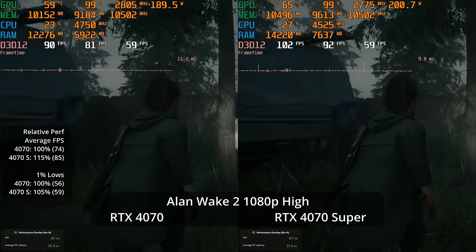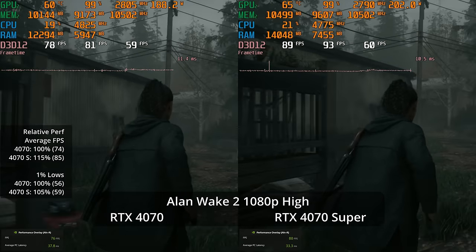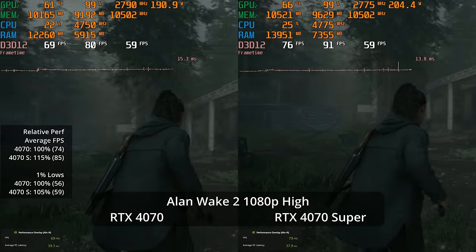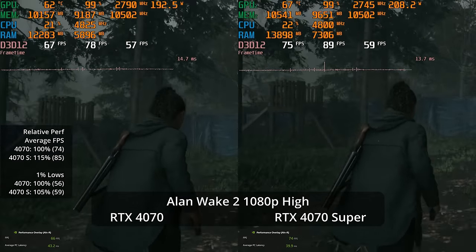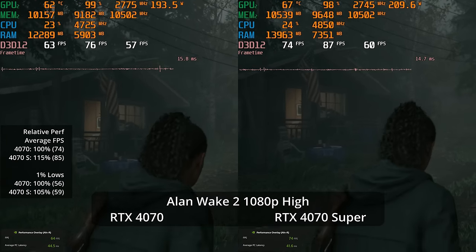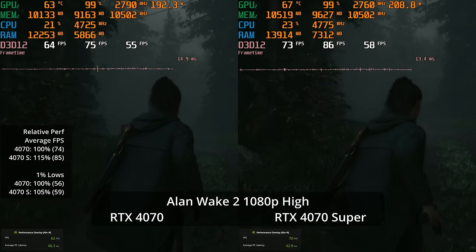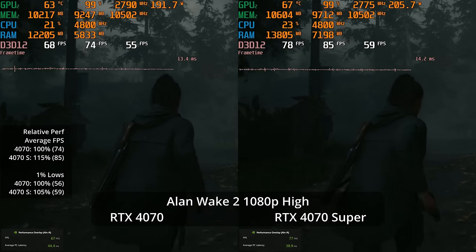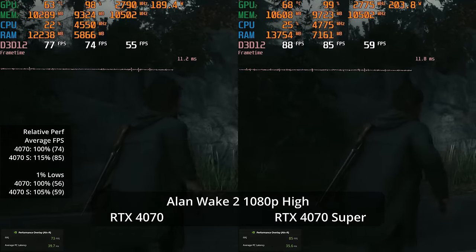Moving to Alan Wake 2 — note that 'high' is the highest preset without ray tracing in this game. At 1080p high settings, we see 85 fps versus 74 — a 15% lead for the 4070 Super. In a slower-paced game, that's extremely comfortable. The 1% lows are close together at 59 versus 56.